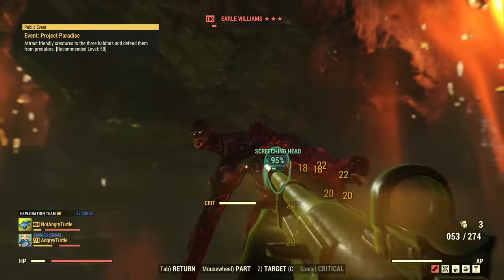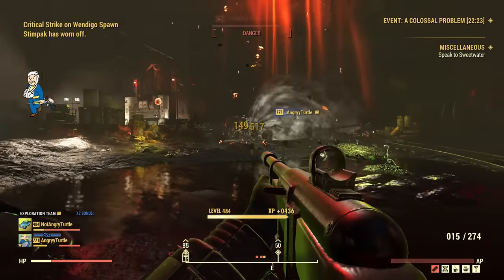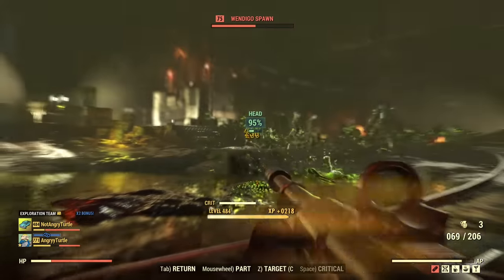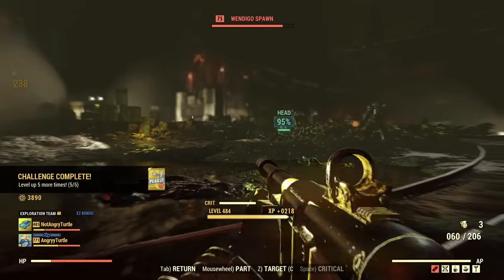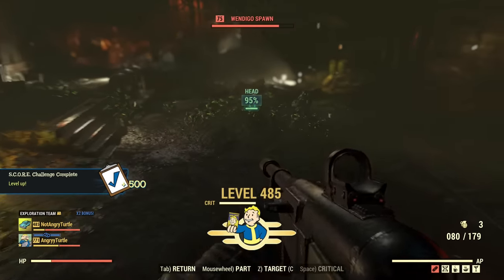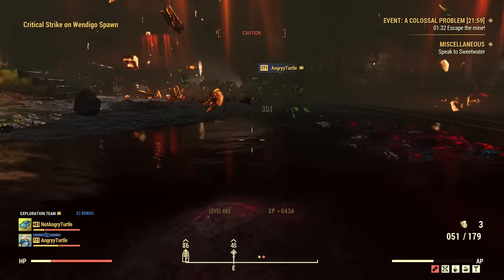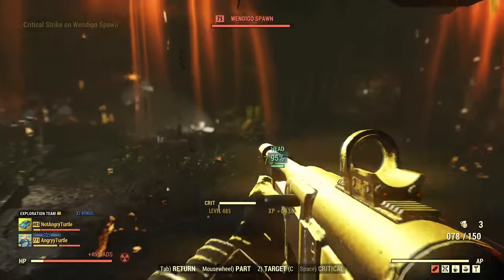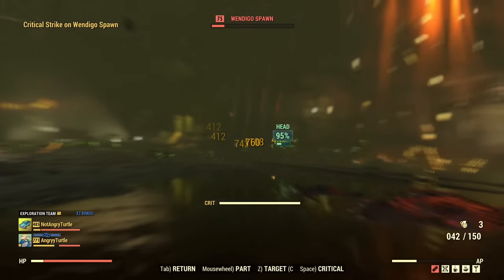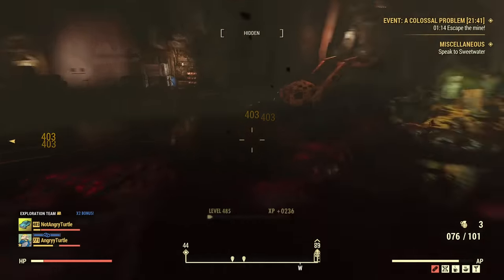Look at that — it's a Wendigo invasion. But let's focus on the Colossus and he should be... he's dead. We killed him in like two minutes. With this mess-up, two minutes is a good time. I started with 600 ammo and I still have 140 left after killing the Colossus and a bunch of small Wendigos. Super ammo efficient.